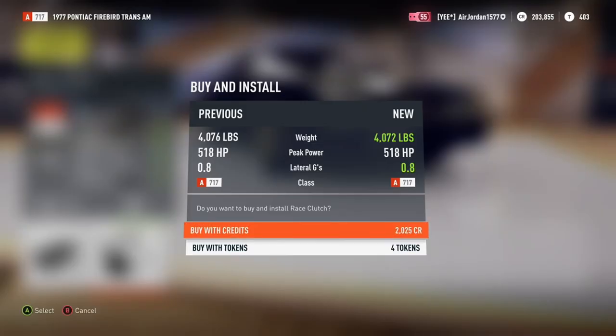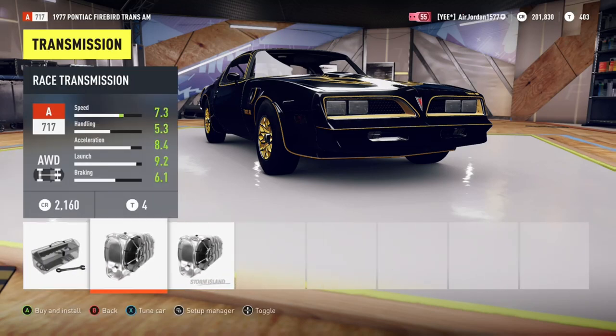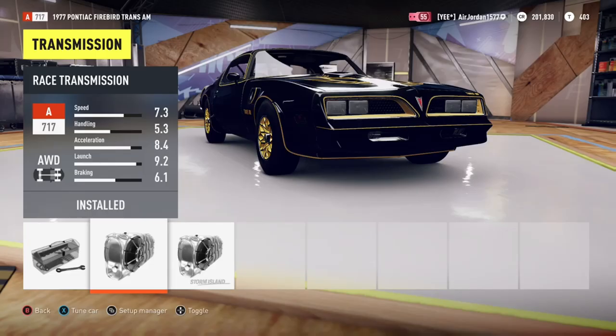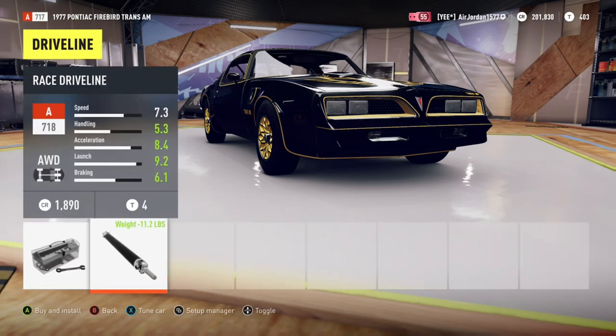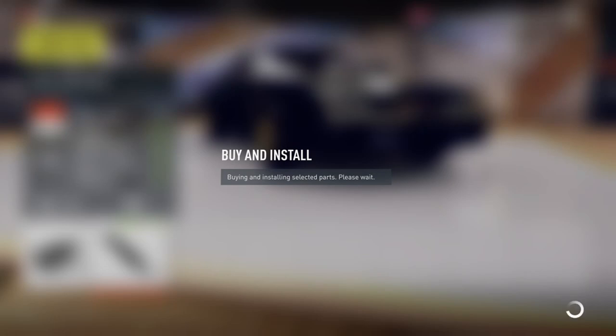Now we're gonna do the drivetrain — do a race clutch. Rally puts it back a little bit from 7.3 to a 5.9, and I'm gonna go with the 7.3 one because it's better. I might use some credits on these but not all of them. I'll do the race driveline — the only one I have — and once I use the credits you're gonna see how much faster it goes.